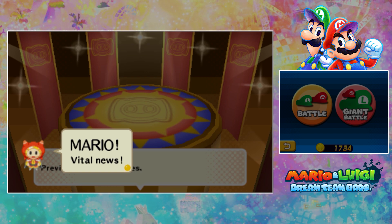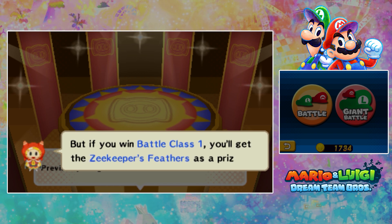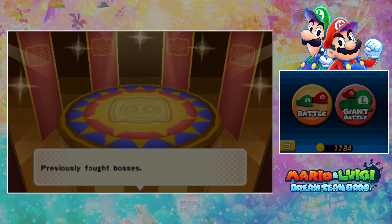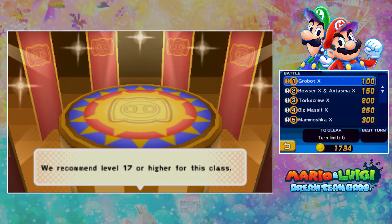Mario! Vital news! As you know, this place lets you fight enemies from past battles. But if you win Battle Class 1, you'll get the Z-Keeper's Feathers as a prize. Go forth, beat the foe in Battle Class 1 and win the Z-Keeper's Feathers! Sure. And we can also re-fight giant bosses as well, so that's cool. Let's do Grobot X!